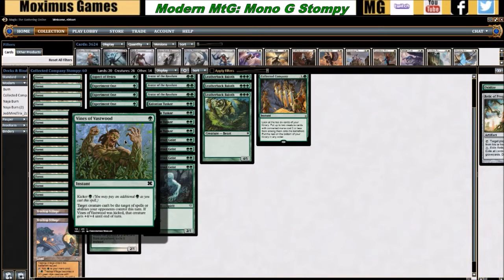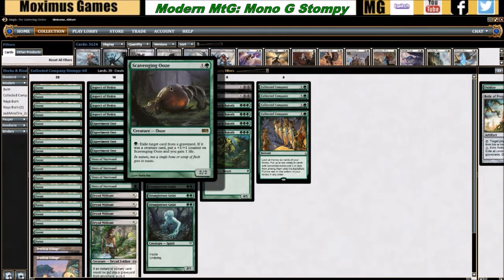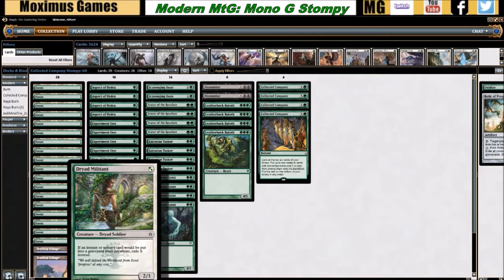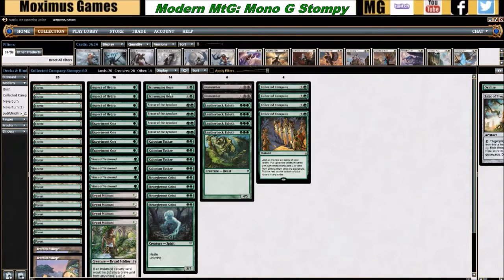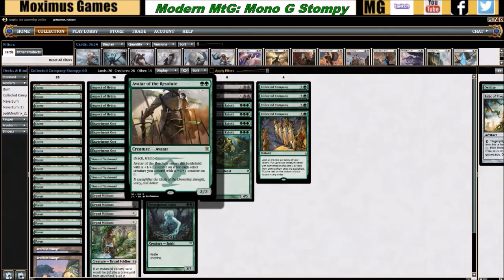Moving to the two-drop slot — Scavenging Ooze is a 2/2 with a great, very mana-efficient ability to pump itself and gain you life, which comes in handy in numerous matchups. You're also exiling cards from graveyards, which as mentioned with Dryad Militant loses some utility against processor decks. However, it's still just a powerhouse green creature in the format.